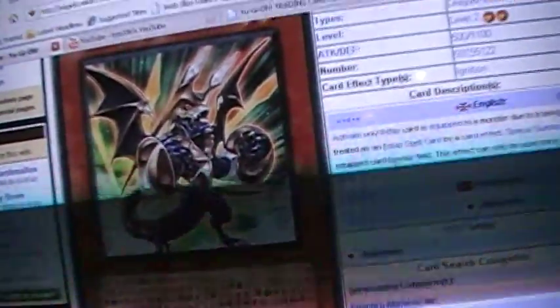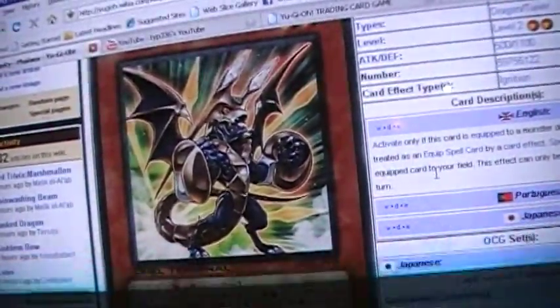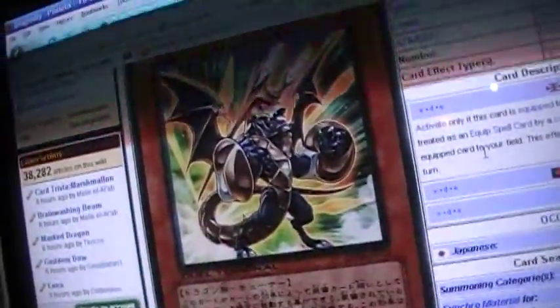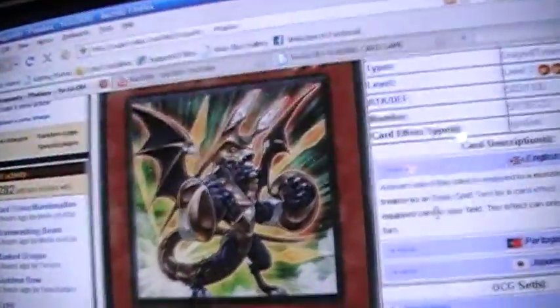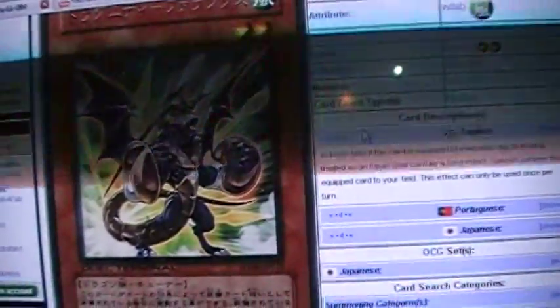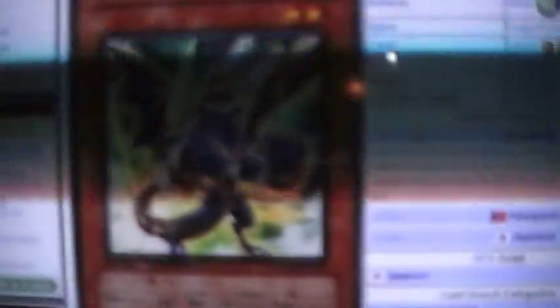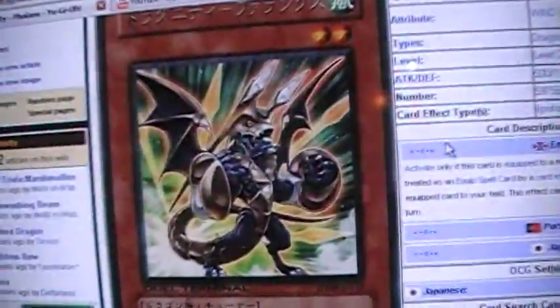Next card I think will really help with synchro-ing is Draganity Phalanx. It's a level 2 tuner, 500 attack, 1100 defense. The effect reads: activate only if this card is equipped to a monster due to it being treated as an equipped spell card by a card effect — special summon this equipped card to your field. This effect can only be used once per turn. So pretty much if you summon a CyberDark monster like Edge and bring this back from your grave, you get a free tuner. You can then synchro for a level 6 like Brionac or Goyo — something of that nature.